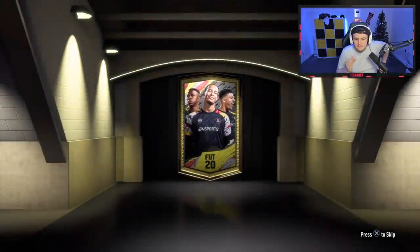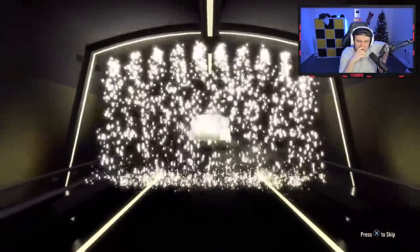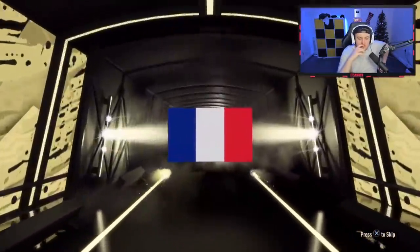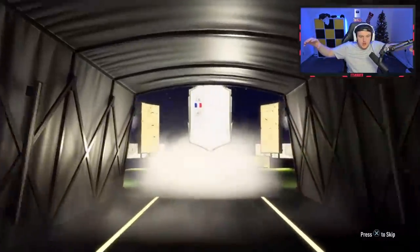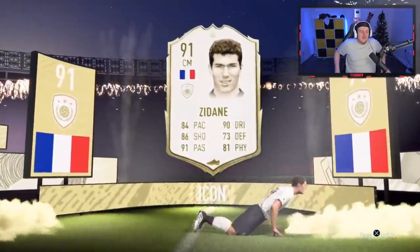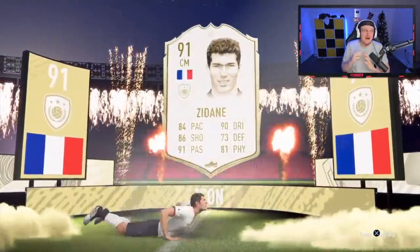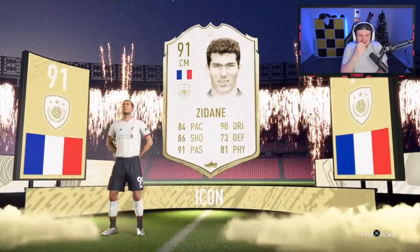Can we get something good? Please EA, please — show us a big flag. Come on, please. French! This could be good. Centre mid — this could be huge. Oh yes, come on! Oh my word — we got him! Zidane! Let's go! I am over the moon!